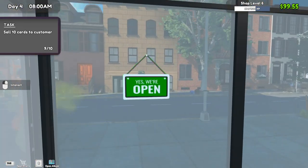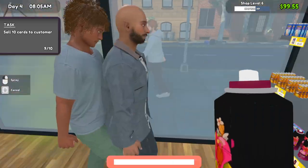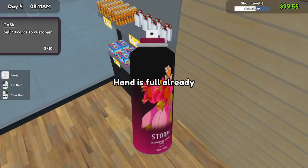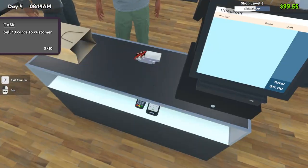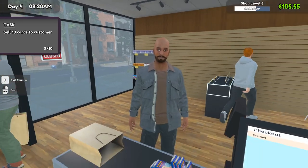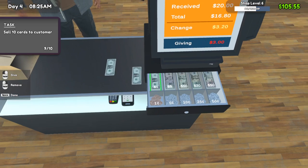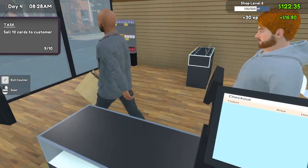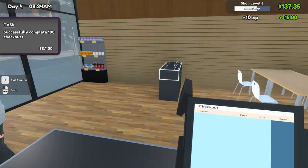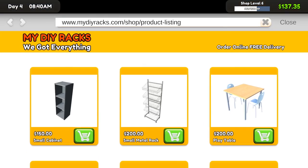Yo yo yo everybody, what's going on? It's Louis here back with another TCG Card Shop Simulator episode. We are back and just opened shop right where we left off in the last episode. Hopefully we can make some good progress this episode. The goal is to get another shelf going, and then maybe get some more product rolling in — maybe dice, all the different kinds of dice.